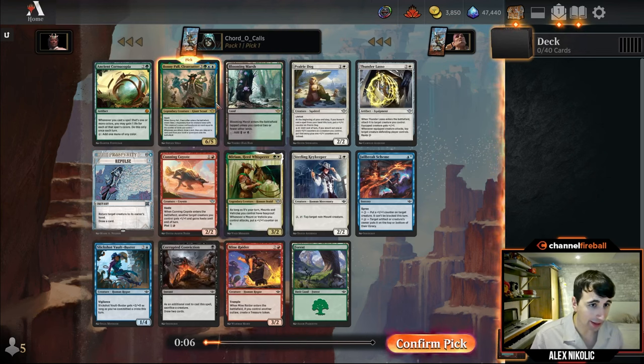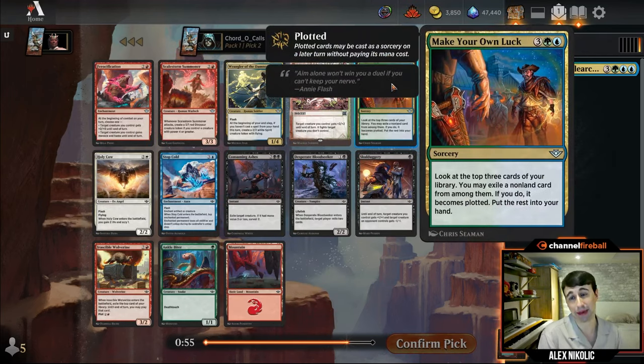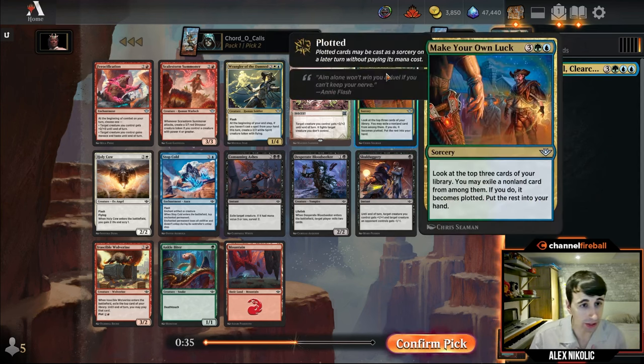We'll just take Bonnie Paul and see where we go. I'm going to follow up with another blue-green card — Make Your Own Luck. I've been really impressed with this card. Something people might miss: this is just a draw three where you get to cast one of them for free. Some people read it as 'look at the top three and plot one,' but no — you plot one, cast it for free next turn, and still draw the other two. Really good card.